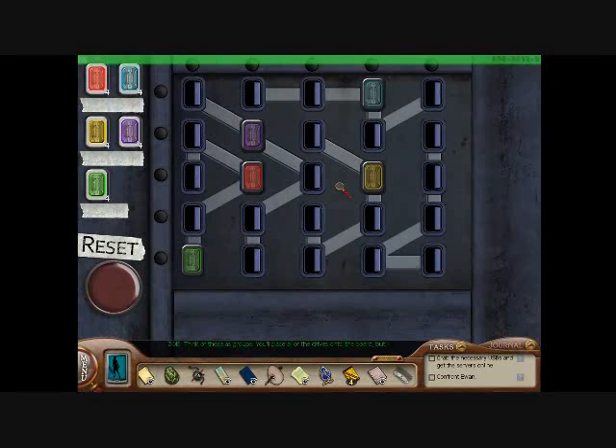You'll place all of the drives onto the board, but there can be no repeating color in any group, column, or row. You're going to need to move faster.